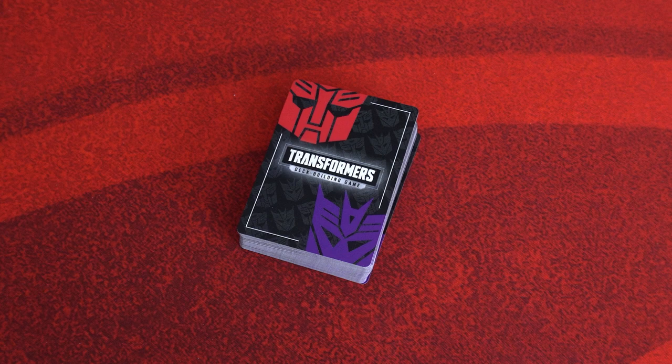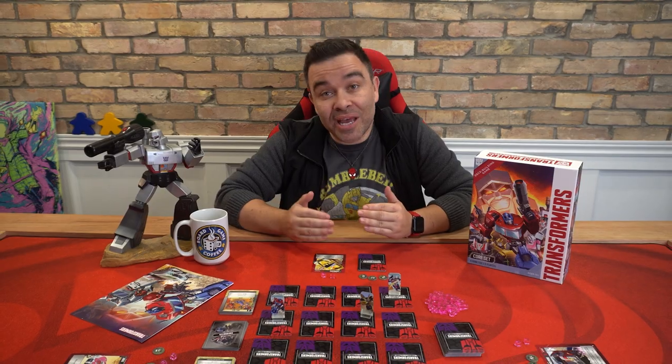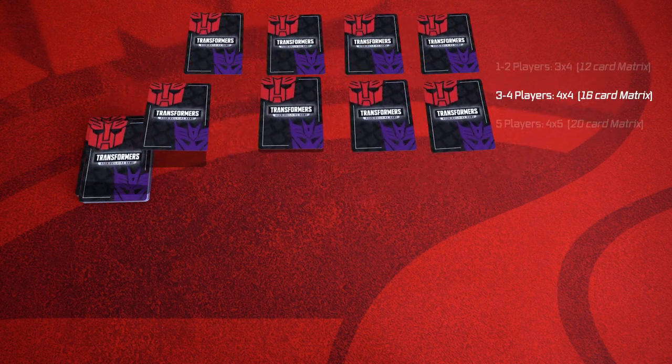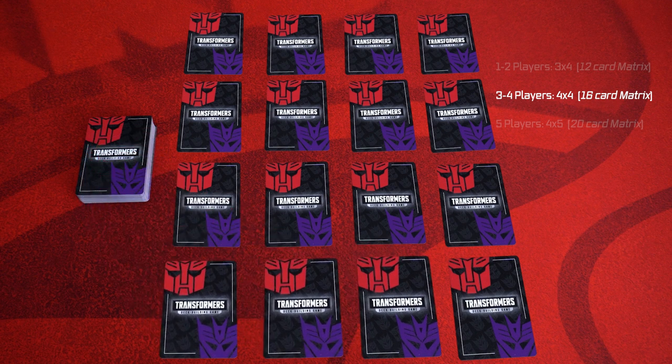This is what we'll be using to build the matrix. The size of the matrix, which is your primary play area, is determined by the number of players according to this chart. So for our 3 player game, we need to build a matrix of 16 cards, laid out in a 4x4 grid in the center of the table. Build the matrix by taking cards from the top of the main deck and laying them face down using the grid dimensions appropriate to your player count.